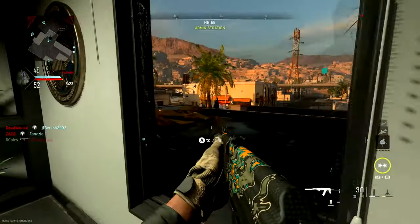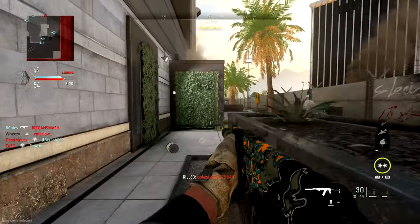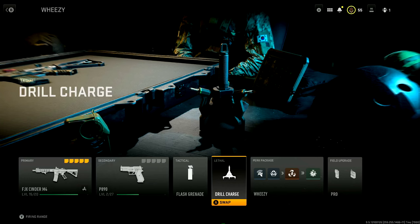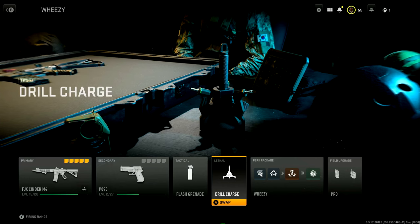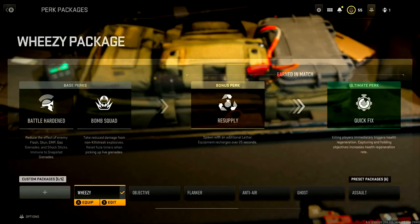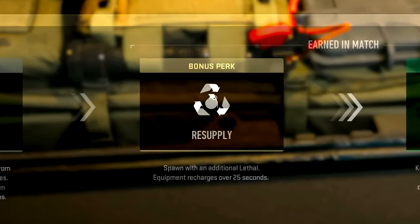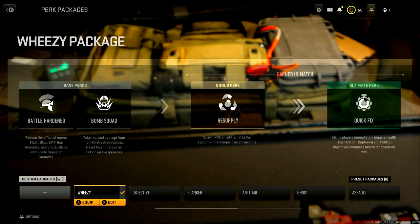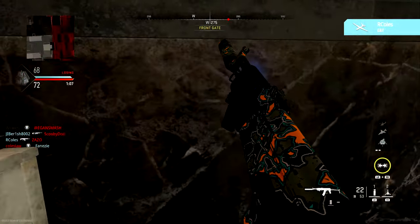So first let's look at the class setup I use for drill charges. You can build out your class with whatever weapon you want, but when it comes to the drill charge specifically, the most important part of your loadout is going to be in your perk package — your second perk — which I would recommend as Resupply. What Resupply does is give you an additional lethal, which is an additional drill charge, and additionally your equipment recharges over 25 seconds, including your tacticals and your lethals. This essentially gives you an infinite supply of drill charges during a match, and they are so much fun and so effective.